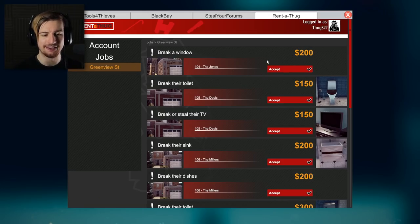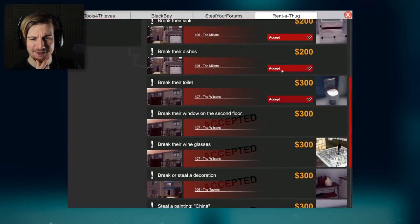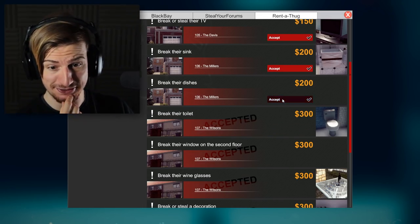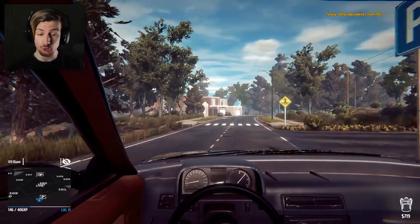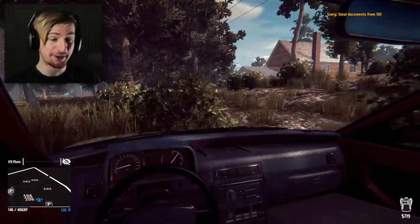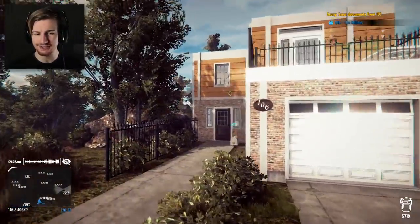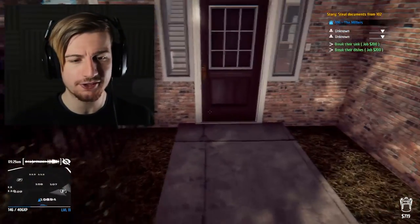And the rent-a-thug tab here - the most important thing is getting as much money as we can. 106, 107, and 108 - these are all things I may as well accept because there's a lot of cash in this. I'm just gonna go ahead and accept more. With the knowledge of basically hitting everything these three houses have, let's go ahead and do it. The first house I'm gonna go for is 106 - that's gonna be so easy.